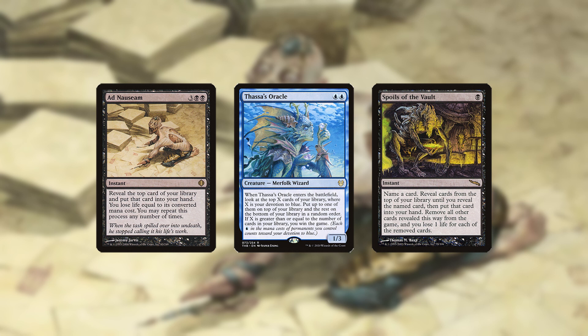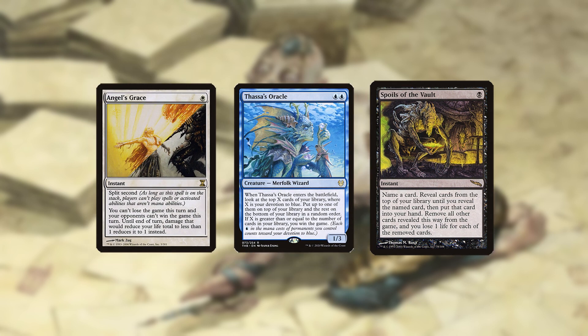This version also has a 3-card combo costing 4 mana, in which you cast Oracle and respond to its trigger with Angel's Grace and then Spoils.